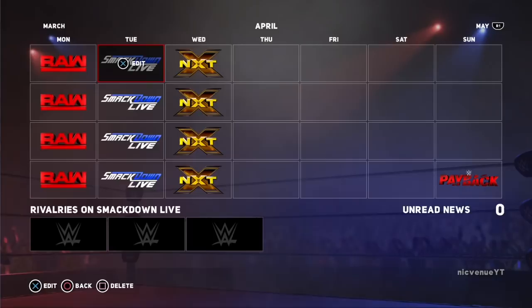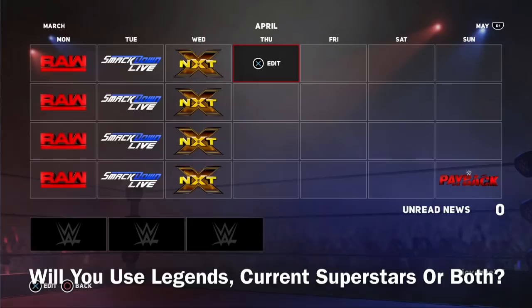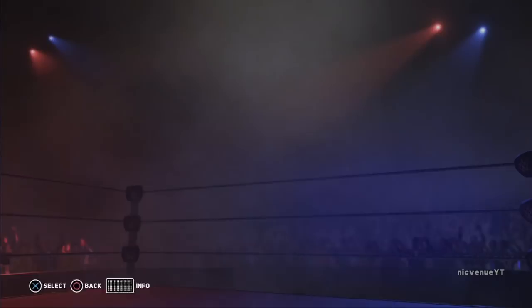If you're going to do Raw and SmackDown, do Raw and SmackDown. If you guys are going to create your own show, create your own show, or create your own pay-per-views and do all that stuff. Decide if legends, current superstars, or both should be in your universe mode. In my opinion, you should probably keep around 35 superstars to each brand, unless you guys are going insane.